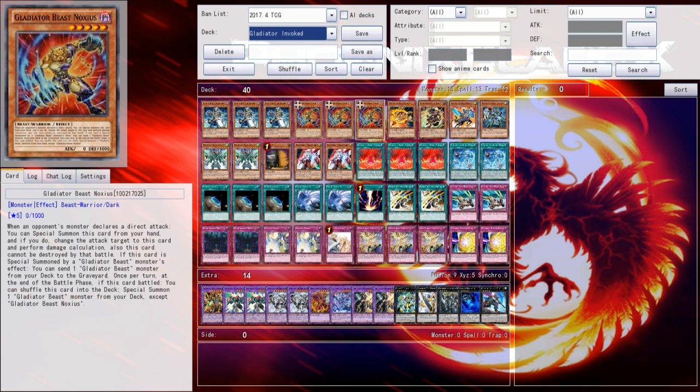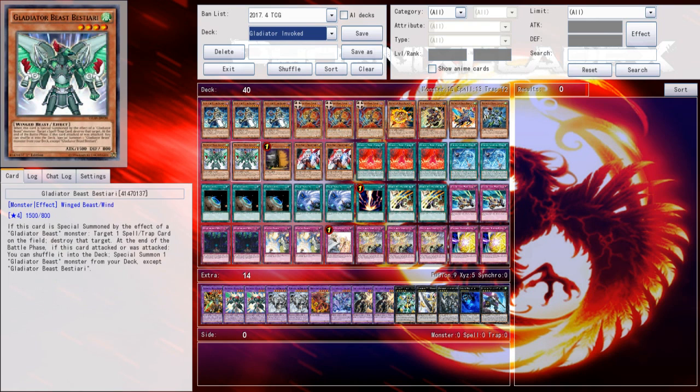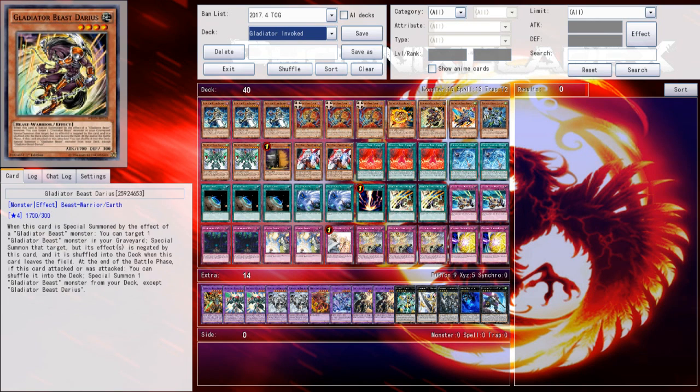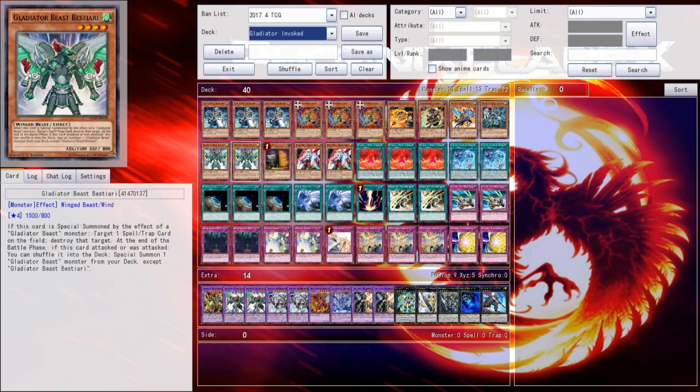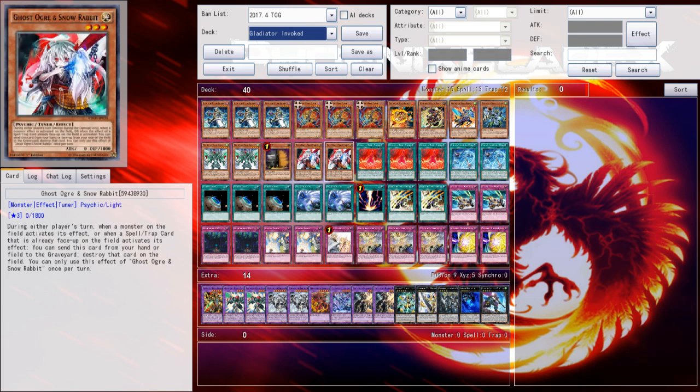If it was special summoned by a Gladiator Beast monster's effect, including itself, you can send a Gladiator Beast monster from your deck to the graveyard, which sets up a Darius play. Then at the end of the battle phase, if it battled and wasn't destroyed, it can be shuffled back to the deck to tag out for another Gladiator Beast. So essentially you can special summon this from your hand, send Bestiari or whatever to grave, and then tag it out at the end of the battle phase for Darius — and that's immediately a Gyasaris play at the start of your very next turn.